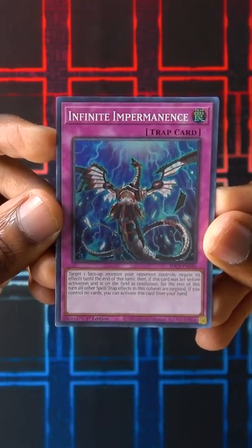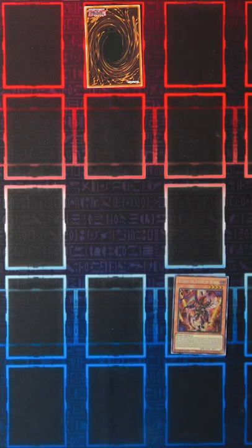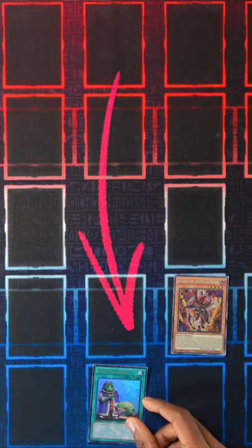Also, with Infinite Impermanence, if it's already been set when it was activated, it will negate any spell cards or trap cards that activate in the same column that it was in. This means that your opponent could use Infinite Impermanence to negate one of your monsters, and if you're not careful and try to use a spell or trap in that same column later, it'll get negated completely for free.